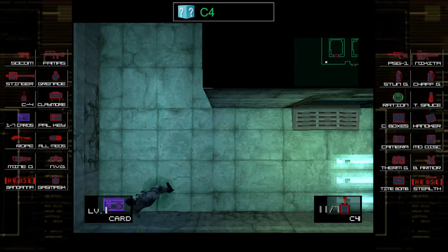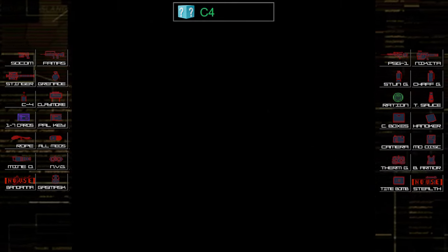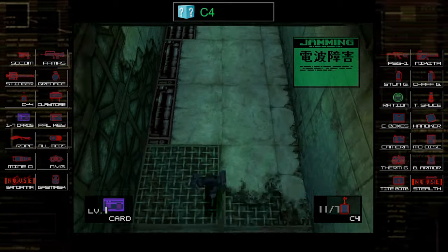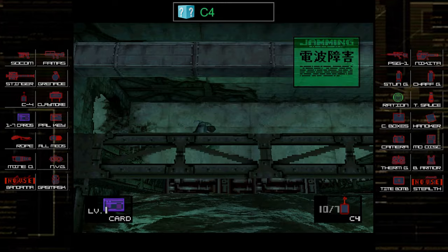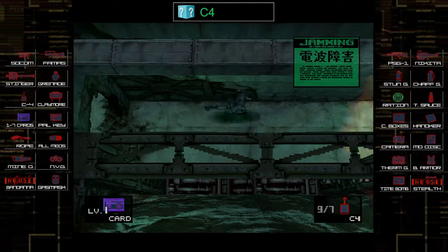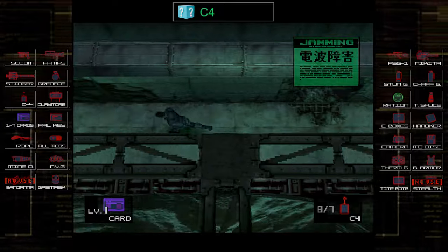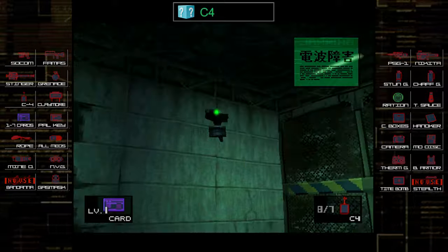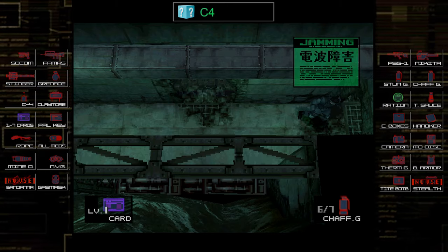Blow up the wall in the bottom left, and as you can see, it lets you through to another loading zone — this is where you progress the game. This door is a really good loading zone to save some items; if you get seen by guards just run through this door and they won't chase you. There's another wall here to blow up, and then two more walls: one has Baker behind it with the Ocelot boss fight, so don't walk through that one yet. The other one to the right is totally optional for extra items.